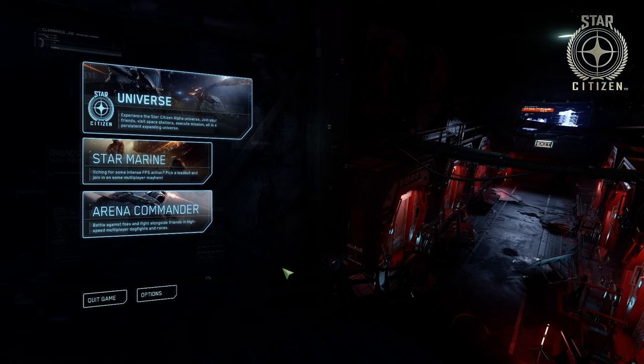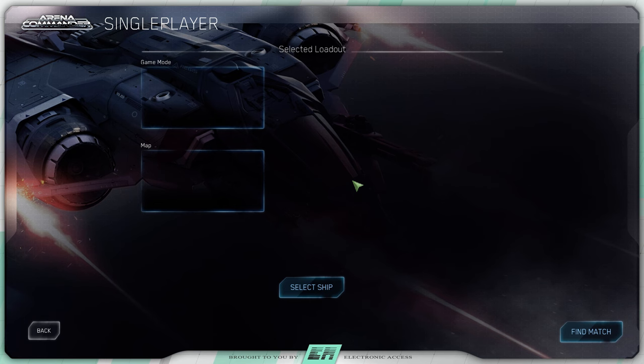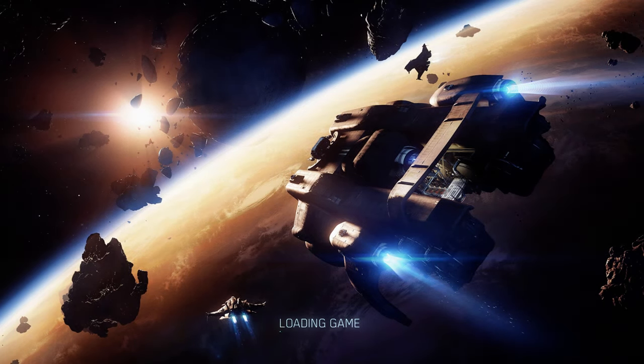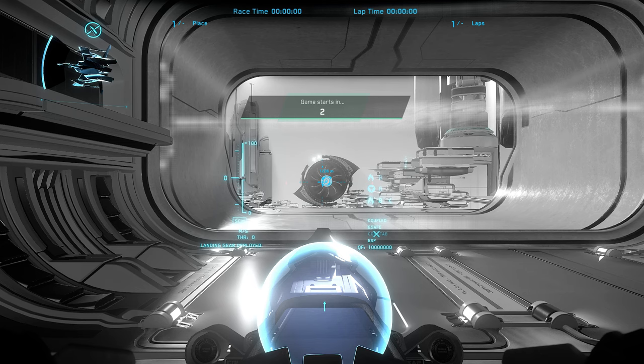Hey guys, Auto Ecstasy here. We're starting a new series called Racing for Beginners. We're going to go over this first part, which is about ship controls. The ship controls we're going to cover are throttle, afterburner, space brake, your mouse DPI or joystick sensitivity, ComStab, G-Safe, ESP, and switching strafe and roll.